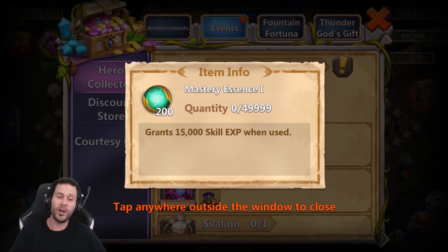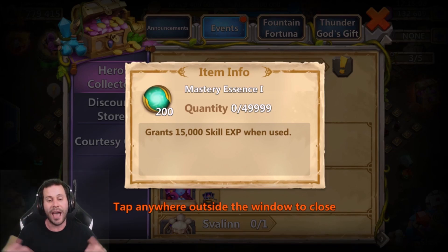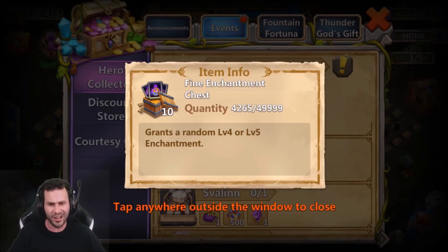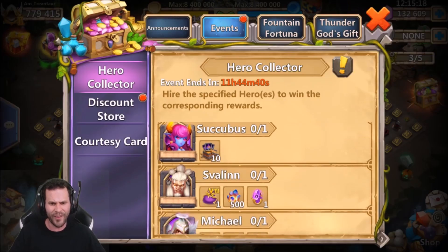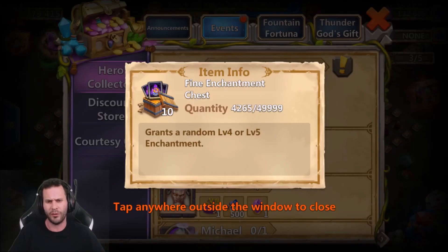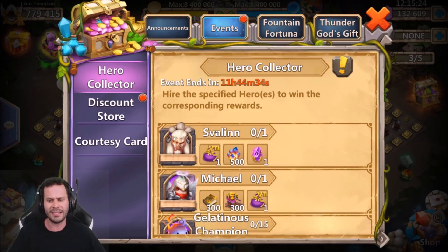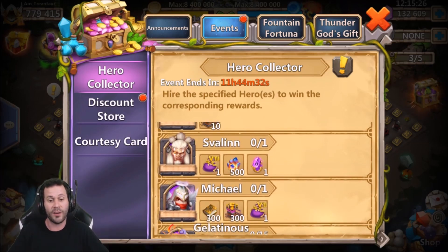Make sure all you free-to-play players do not miss out on that, because you can roll Heroes with Honor Badges and easily snatch up that Angel right there. Along with Succubus 2 and 10 level 4 or 5 fine enchantment chests? That is very nice. Then we got this man right here, Zavellin, that honestly gives all the goods.